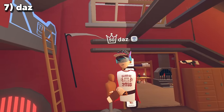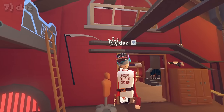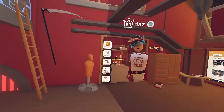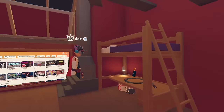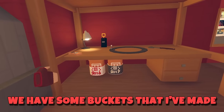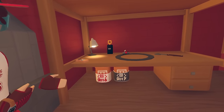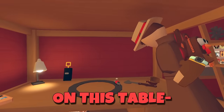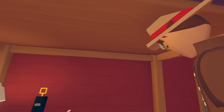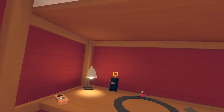Is that an original Class of 2016 item? It is — that's so cool! Why don't you show us your dorm? I'll show you this part first — we have some buckets that I've made: Class of 2016 and Class of 2016/17 buckets on this table, some random props. This reminds me of like when you're a kid and you have those race cars with remotes.